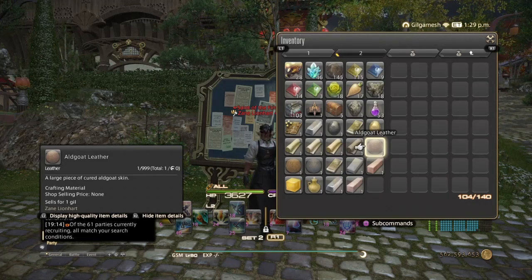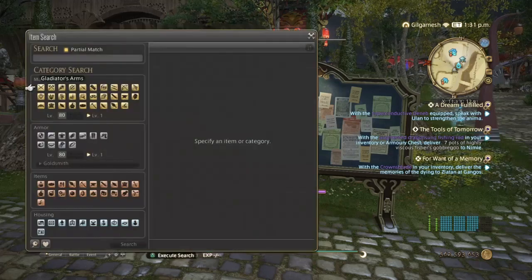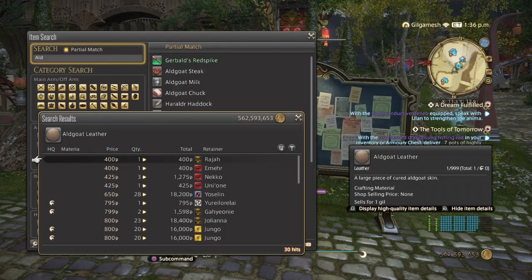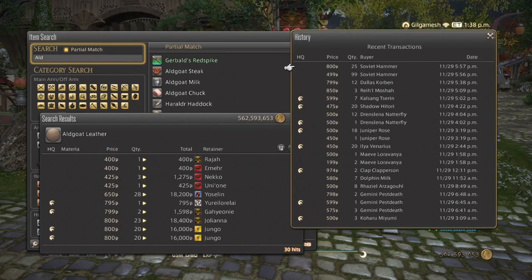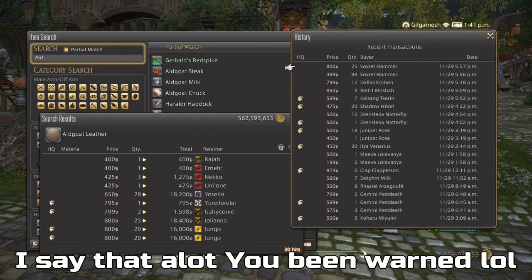With Leatherworker, we're going to go with Algoat Leather. These are one of the very first leathers you're going to be making a lot of money off of as a new player. We have 30 hits on my server. If you go into the sales history, it shows you exactly how well they've been selling, for how many amounts, and for how much. My personal opinion: 5 to 10 per stack, no more, no less.